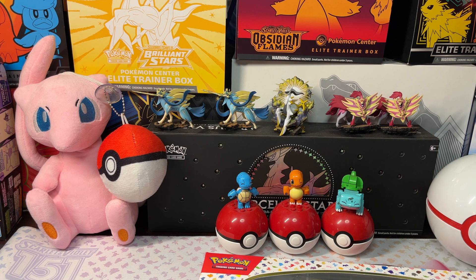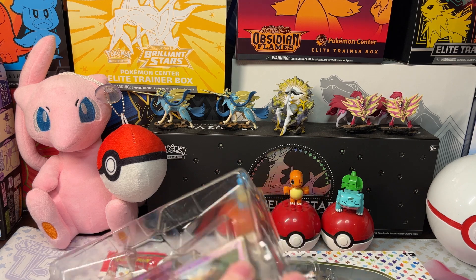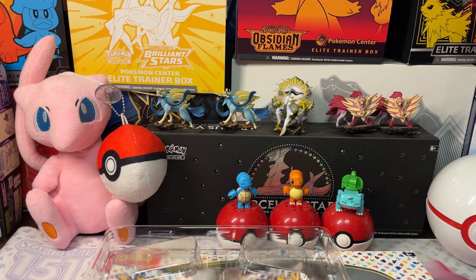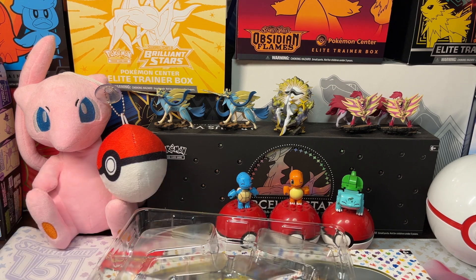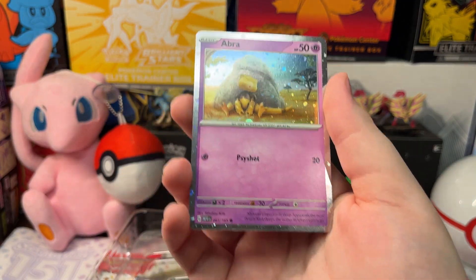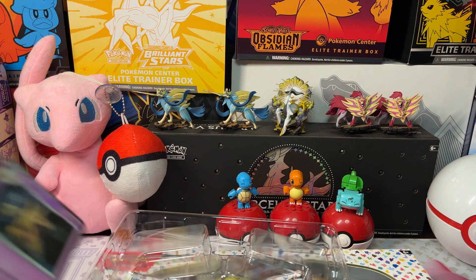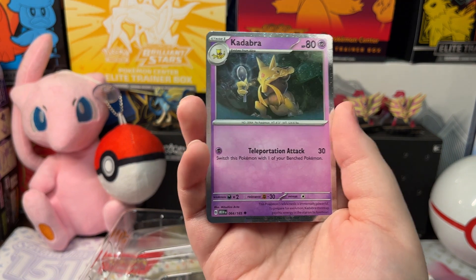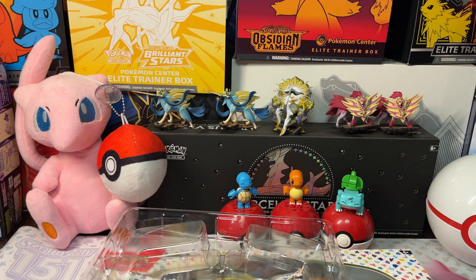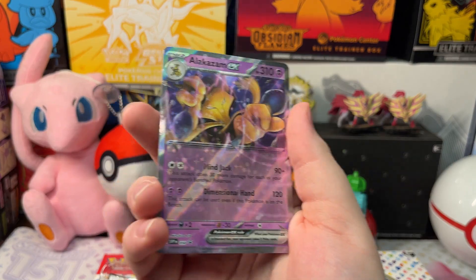Let's get the plastic off the top and get our promos out. We got an Abra Cosmicolor — pretty cool. We also got a Kadabra Cosmicolor; this is actually a pretty cool card, I like the art. Put this one on the sleeve.